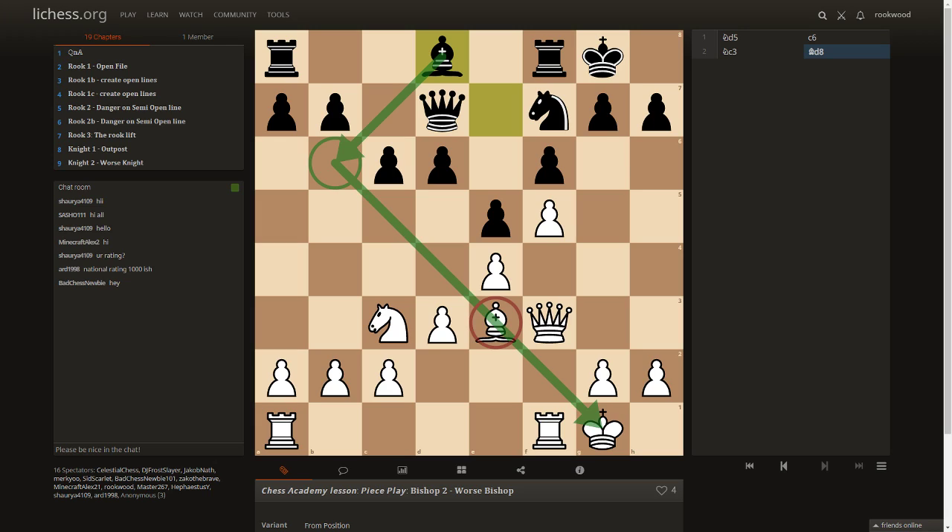That covers rooks, knights, and bishops. Pawns won't be covered as that's pawn structure. Now we'll cover queens.